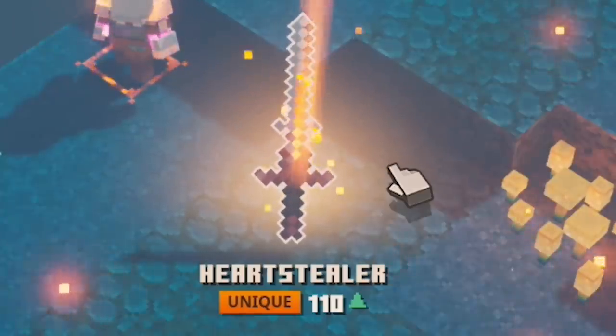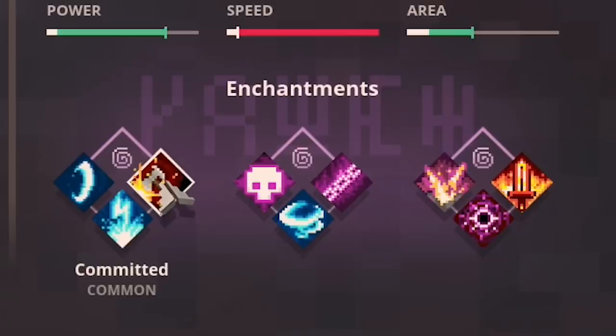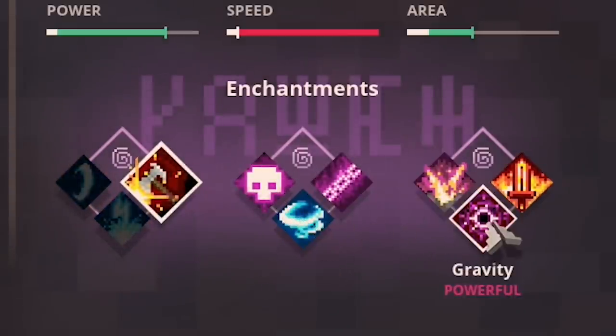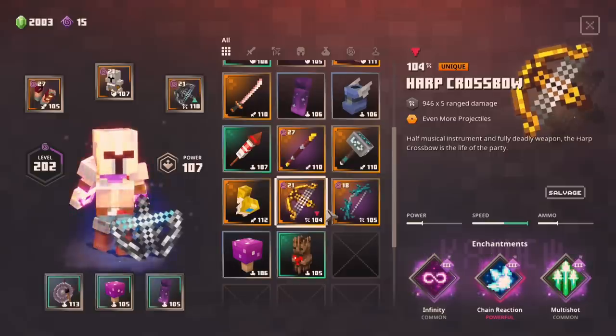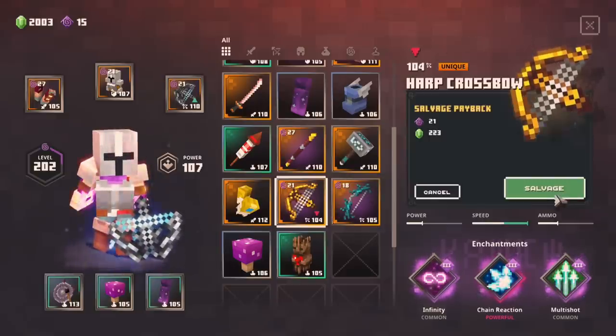It's definitely not bad considering it has radiance to keep you alive, something like committed to do extra extra damage, critical hit, or swirling plus a gravity. I kind of want to build it so I'm gonna do something painful and get rid of my beloved harp crossbow that I haven't used in forever anyway.